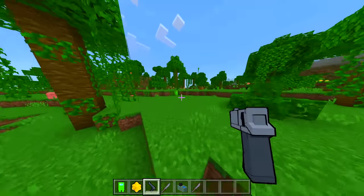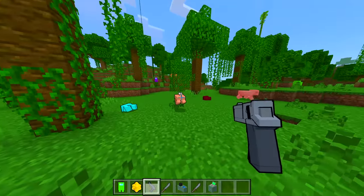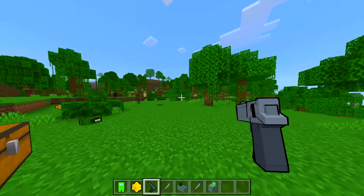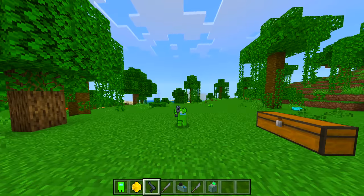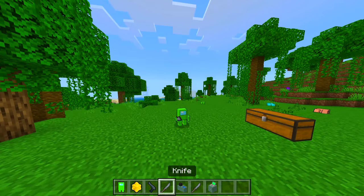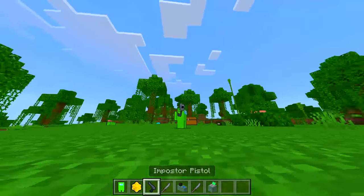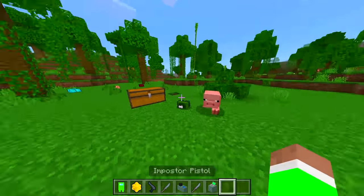Yeah, this is definitely the best Among Us mod for Bedrock Edition — that is awesome, guys. That's insane. Look — if I put it down, the arms go down, but when I hold the imposter pistol, it just goes up. Dude, that is awesome!